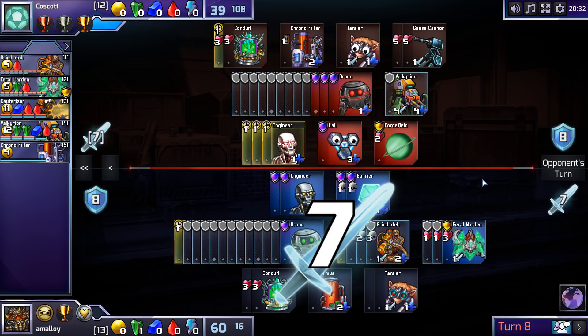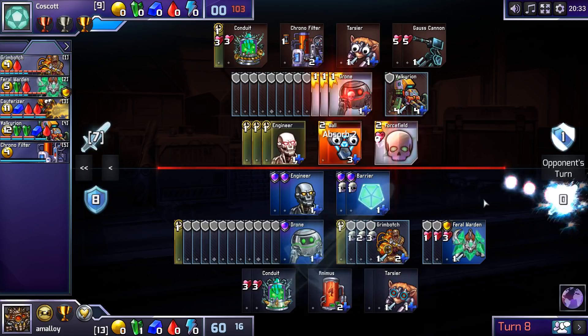I'm kind of surprised he's letting me do this to him. I think the Valkyrians are just not the right idea here, and you already had a big advantage by being Player 2, being able to go for Grimbotches and Ferals. It certainly seems to me like I'm in a very strong position, but I always need to be careful. I try not to claim that I've won when I'm not sure, and sometimes I overdo it and say I'm not sure when it's a position that seems pretty amazing.